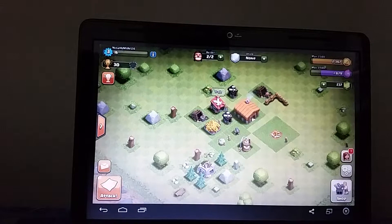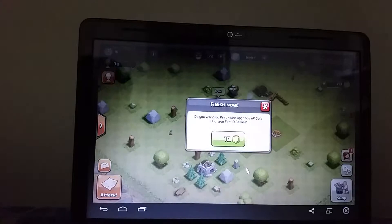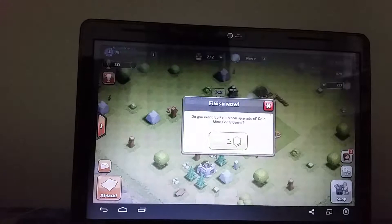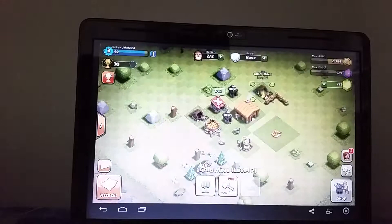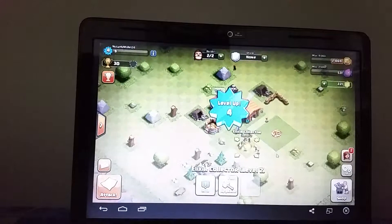Let me see what I can upgrade. Our gold storage — yeah, I definitely need to upgrade that. 30 minutes, I can finish that now. And gold mines, I definitely need to upgrade those. I need to get as much gold as I can. I need to upgrade my town hall. Let me upgrade this one too. Finish now. Okay, so I have my things upgraded. Now to upgrade my elixir collector — finish now.